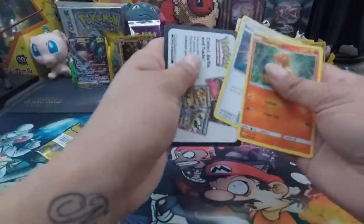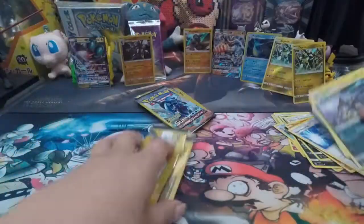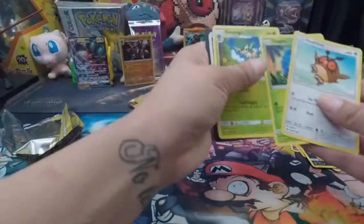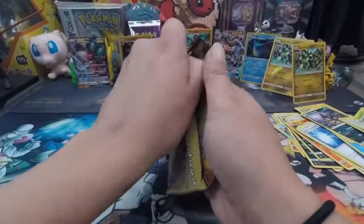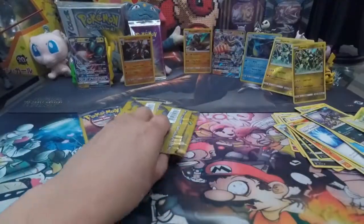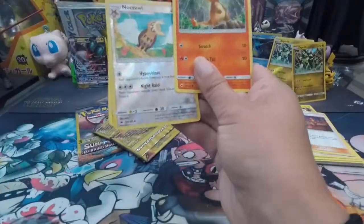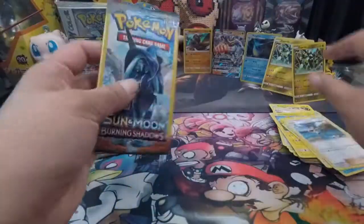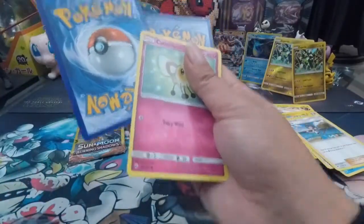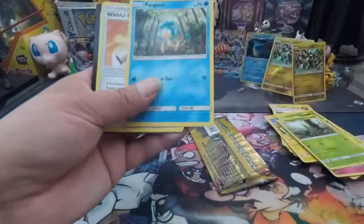We got a Pansear, Rotom Dex, Charmander, Marill, Pansear, Snubbull, Skwovet, Alolan Ratata, Seedra, Electivire, Hoot-Hoot, Tangela, Simisage. All right — five packs left. Let's make some magic happen. Meowstic, a little bulk packs, and a Kyogre — I think that's the first Kyogre we got out of 85 packs. Reverse Noctowl, Marill, Little Lana, Cutiefly, Dupierre, Metapod. Last pack — Alolan Rattata, Panpour, and the Wishful Baton.